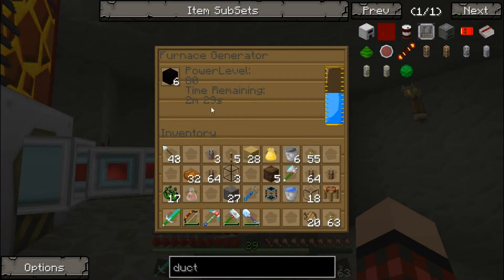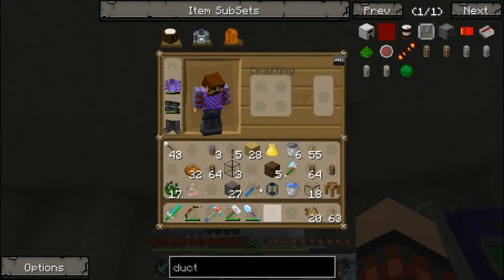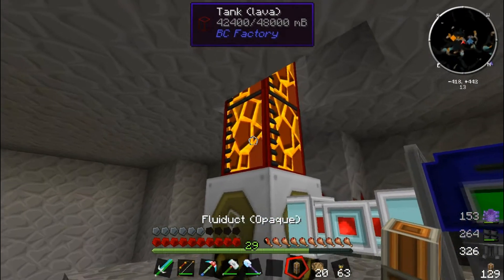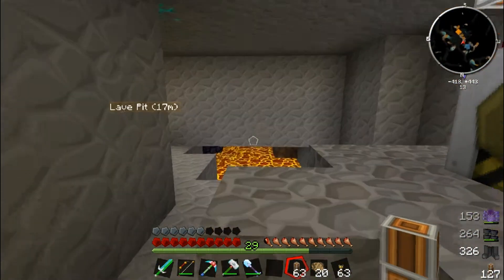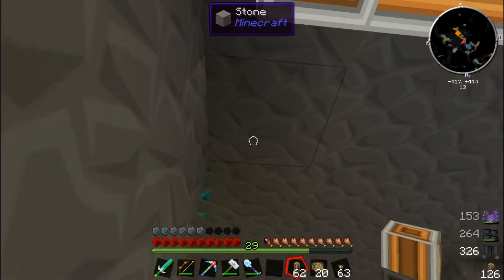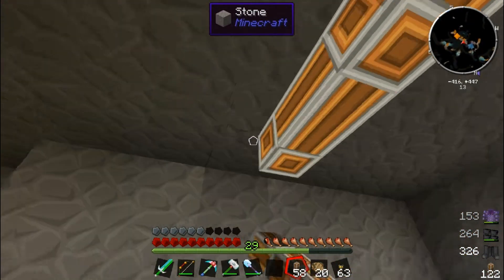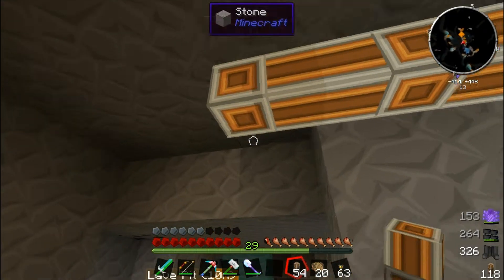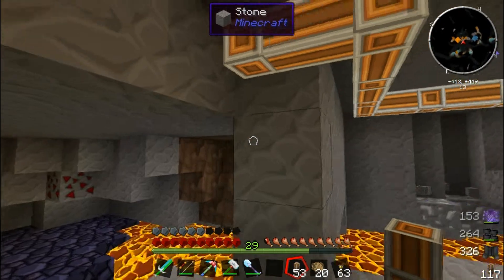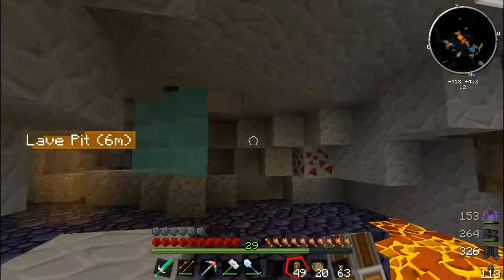We'll shove some blocks of coal in there. That tank's almost filled, so we need to get this going quickly. We need fluiducts out the side and I've got a lead home waypoint, so it's just as well I used the hammer. I'm taking unnecessary routes and we don't have enough fluiducts as it is.